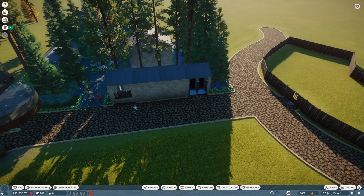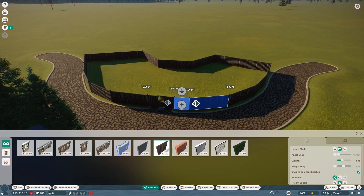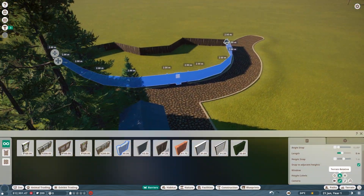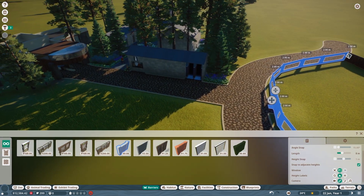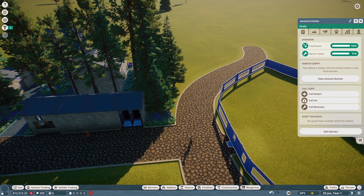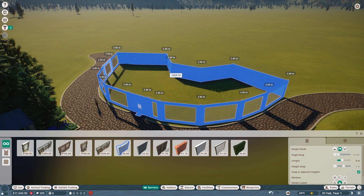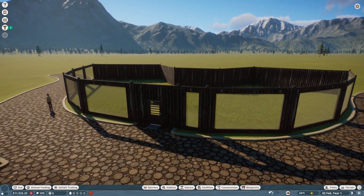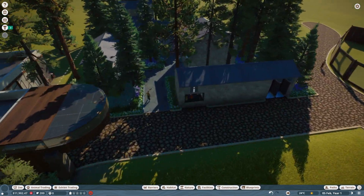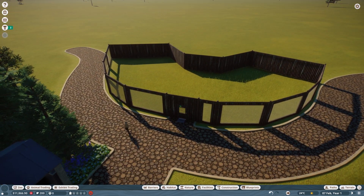I got things sorted and set up some work zones. I'm going to move our aardvarks to quarantine first. I built this kind of area here — I want to make sure we put glass in the front. The reason there's a dip at the back is because eventually I want to put a staff area back there. I also want to put a staff gate back there later and have an exhibit on this side. Now that we're going to have some animals, let's place in some facilities.